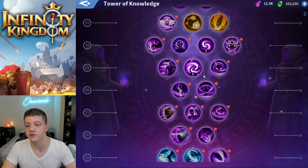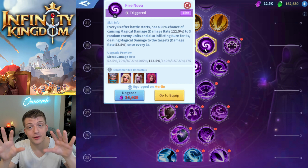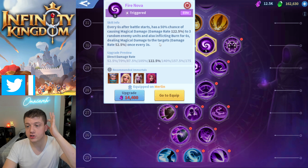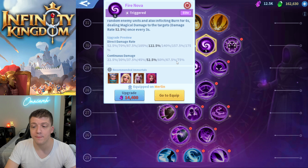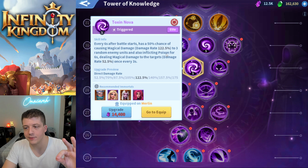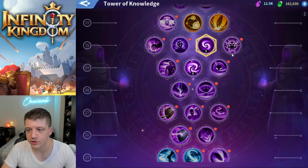Two clear choices that a lot of players are using are Toxin Nova and Fire Nova. Both of these basically do the same thing, which means you can put both of them on Merlin to really capitalize on magical damage. You get these at level 29 and 30. Fire Nova says every six seconds after battle starts, you have a 50% chance of causing magical damage of up to 175% to three random enemy units and inflicting burn for six seconds, dealing magical damage once every three seconds up to 75%. Toxin Nova is the exact same thing except with poison damage over time instead of fire.